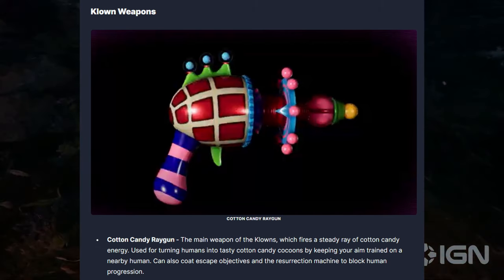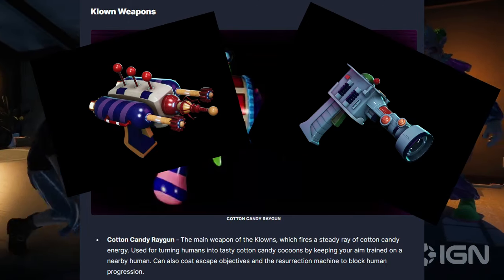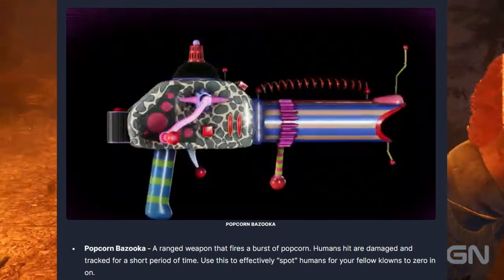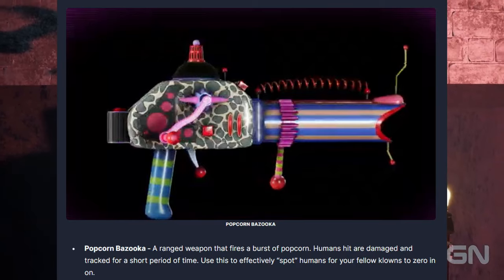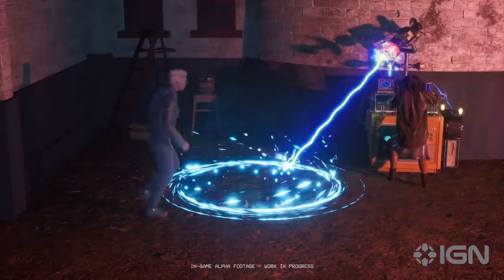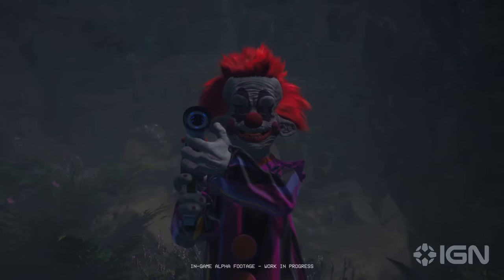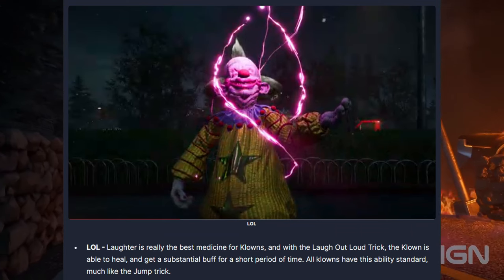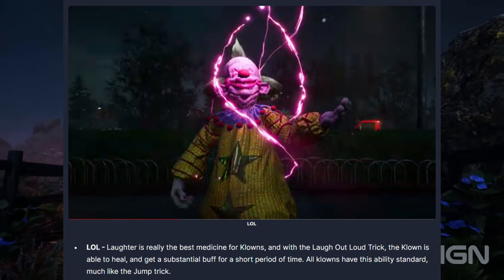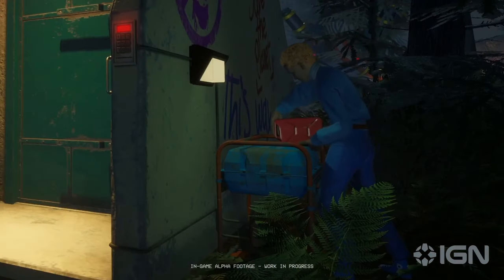The standard weapon for the clowns is the Cotton Candy Ray Gun, and they all have a different version of this weapon which just looks different. The Popcorn Gun will reveal any humans that are hit by the weapon to all other clowns, so they can see them through the walls — that's really the core mechanic for marking humans. All clowns also have access to the LOL laughing out loud ability, which lets them heal themselves and get a substantial buff for a short period of time.